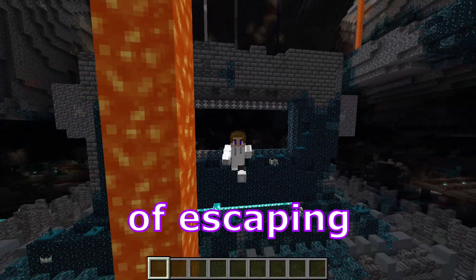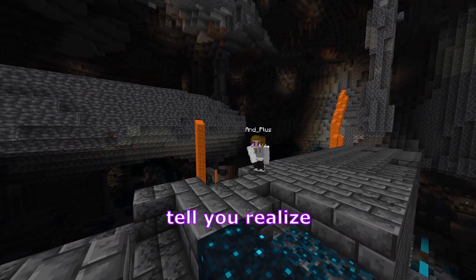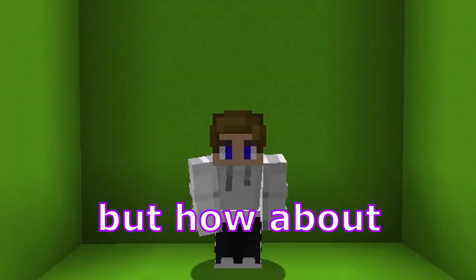Now one method of escaping is getting a bunch of ladders from the ancient city to climb out. You'd think it's a good idea until you realize it's impossible because of the cave overhanging. So this method doesn't work, but how about the second?